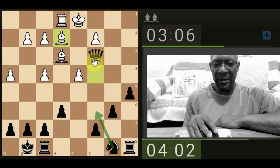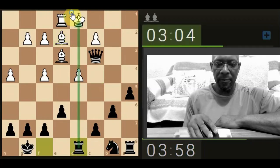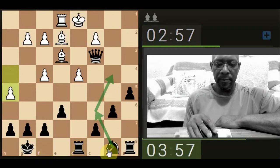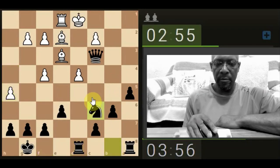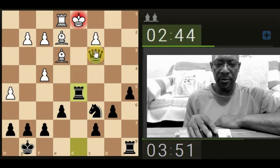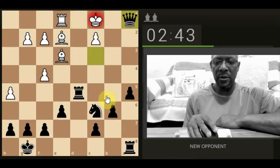All right, the bishop's gone back. Let's get the rook opposite the king. Fire up the knight. We'll take the pawn. Okay, we can take with the rook — check on the king. Can come here for checkmate. Yep, okay, very nice.